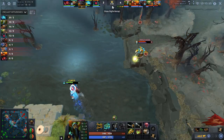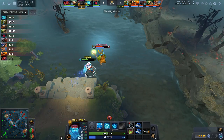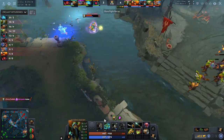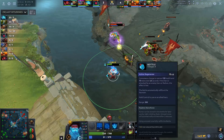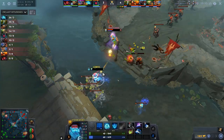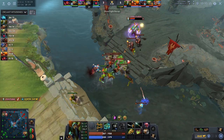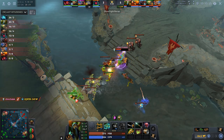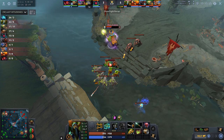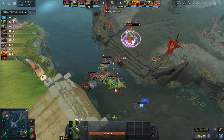These runes only start spawning at 4 minutes, so the 4-minute rune is even more important. Storm has a bottle so you definitely want to deny this rune if you can. He picks up the Arcane rune, and because Storm didn't get a bottle refill, he's going to be able to get a kill. The way you do this blocking micro is just right-click with your hero and then focus on controlling your treants — don't bother doing stutter step micro with your main hero. It's important to keep up the block, so just focus on controlling those treants.